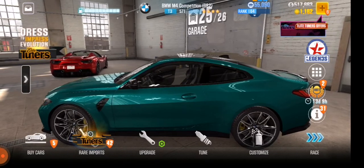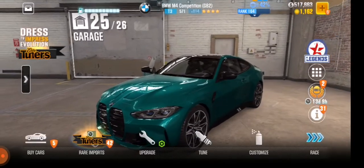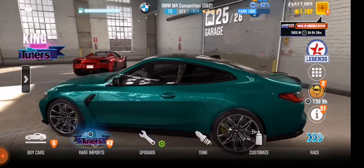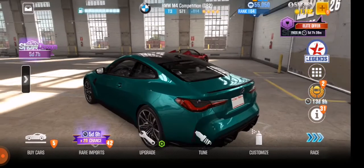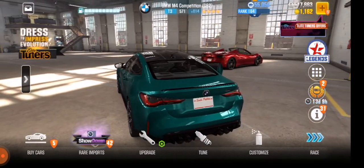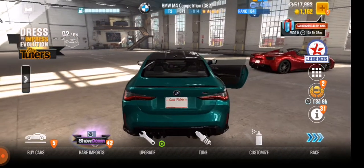On Android you only need to clear data and launch it again. I'm going to tell you how to play it two times in a day and receive rewards twice in the weekly light cup. Let's start — it's easy.